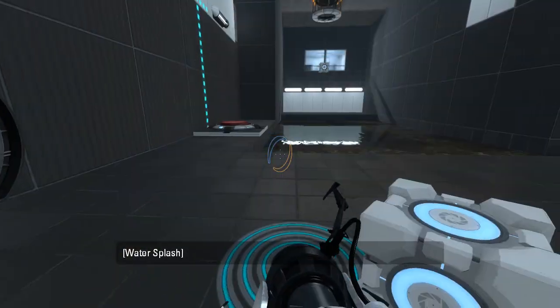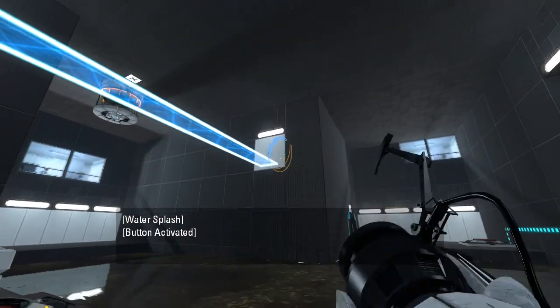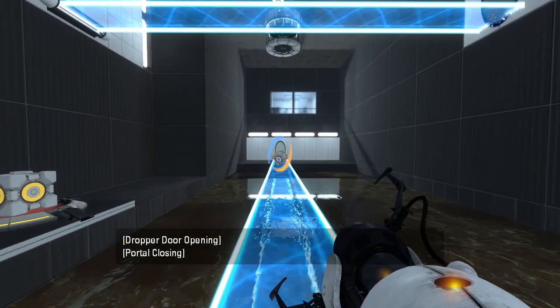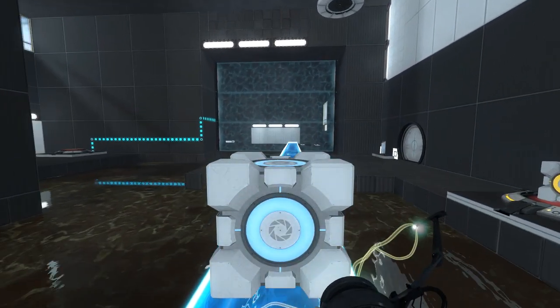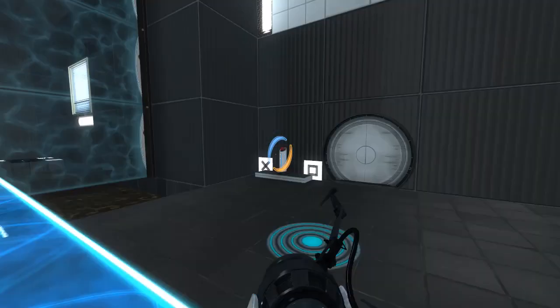Alright, so I think first things first, we're gonna wanna just put a cube on this button. We might have to swap them later, but for now we will go with the naive solution. Actually, no — we can't swap them because they're both tied to the same button, so it wouldn't make a difference anyway. We just have two cubes to work with, period. No swapping involved.